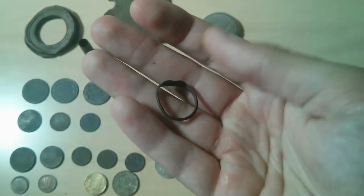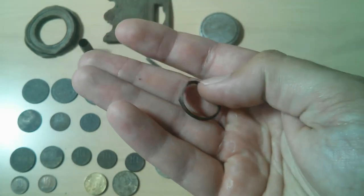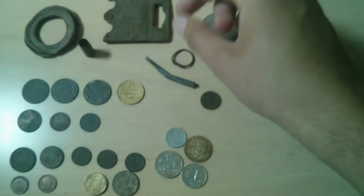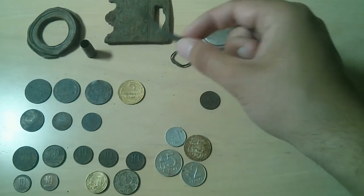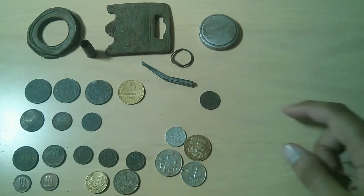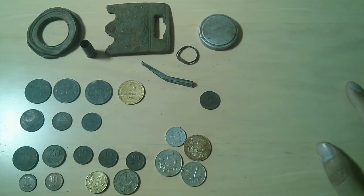My favorite find of this hunt is this old ring. As you can see it's made pretty crudely, so I think it's one of the very old rings. It has something engraved on it — not sure what it might be, but it looks like moons maybe. Super old, super important ring — I don't know. I enjoy always finding these rings; I found quite a few of them in the area. All in all a cool hunt — great finds, great ring, my favorite find of the day, and another awesome hunt.